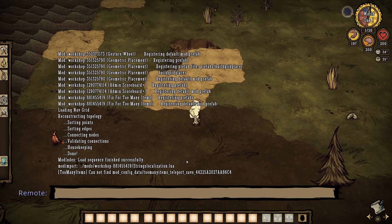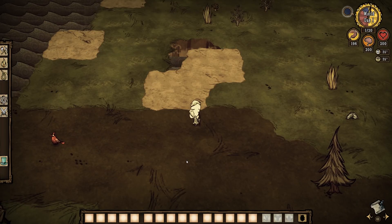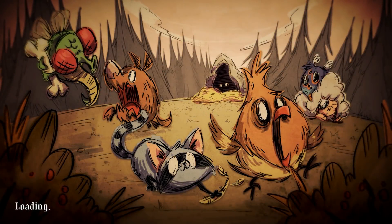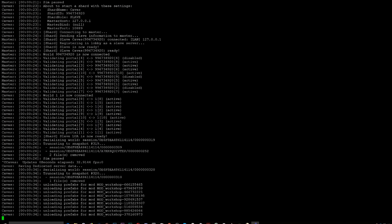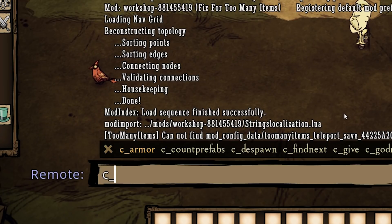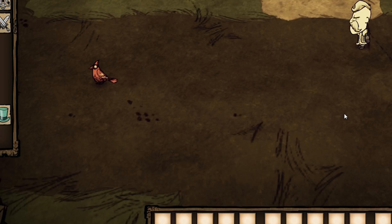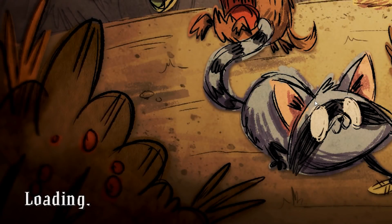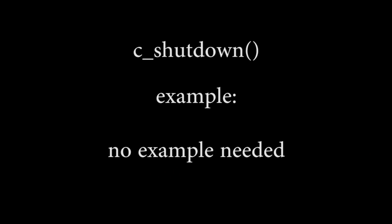Number 7: Shutdown. I've been using this command to shut down my dedicated servers as of late because I can easily do it from within the game. In the past, I've logged out of a world and then forgot to close it from the second command line on my desktop connected to that world, which would result in losing progress at the start of the next session. There is a save parameter you can pass when running this command, but I've always used the separate save command instead. The format is C_Shutdown().